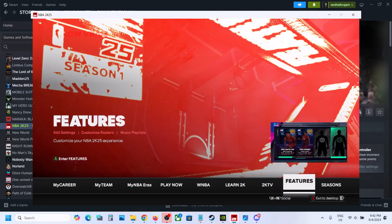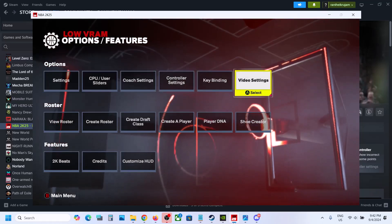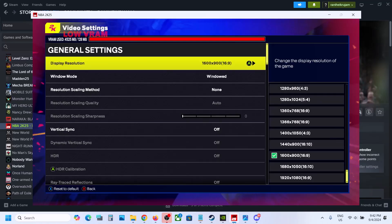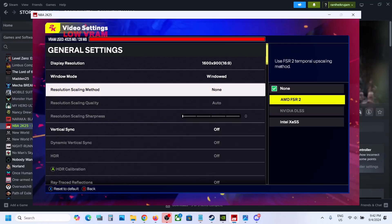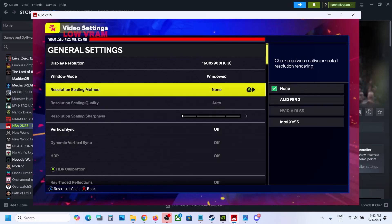Once you launch the game, go to Features and then go to Video Settings. If the window mode is set to full screen, you can try window mode. If the display resolution is set to 4K, you can try 1920x1080p or even lower. For resolution scaling method, if you're using AMD FSR 2 or Nvidia DLSS, set resolution scaling quality to Quality — but in my case I will just turn it off.